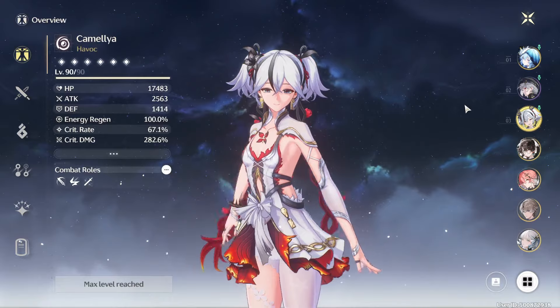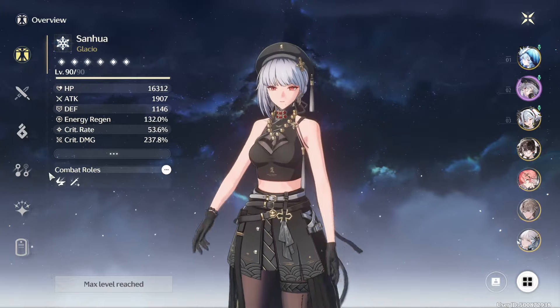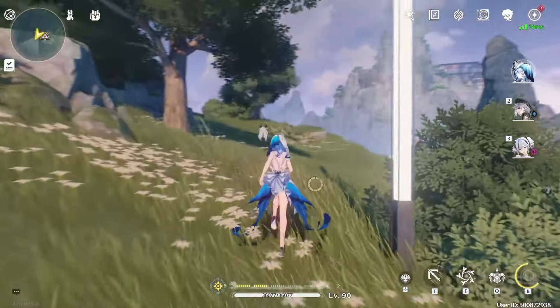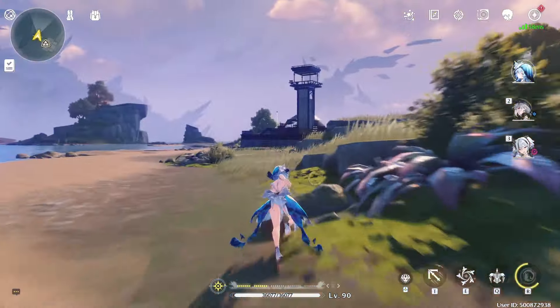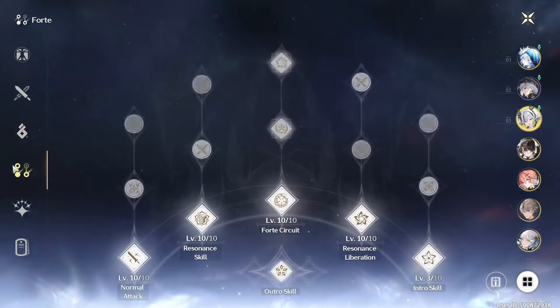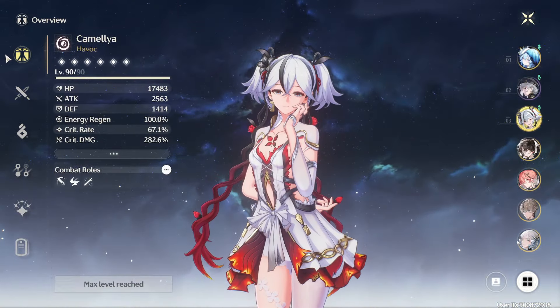First and foremost, her best slot team is Sanhua and Shorekeeper. Sanhua is so good for her because she increases basic attack damage on her outro skill, and she has possibly the fastest concerto generation in the game. Concerto is the little bar under your character's forte bar, which is above your health bar. When that fills up, you can proc the character's outro skill to the next character, and they get buffed from it. This is really good because all of Camellia's attacks are based off basic attack damage.